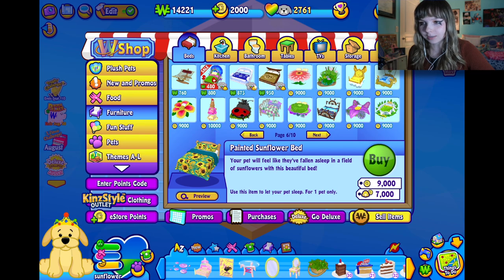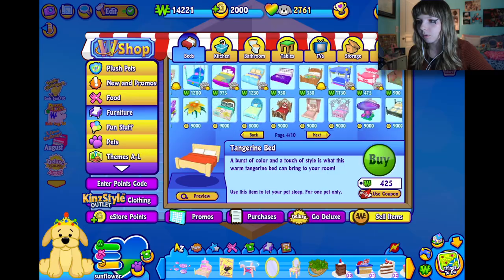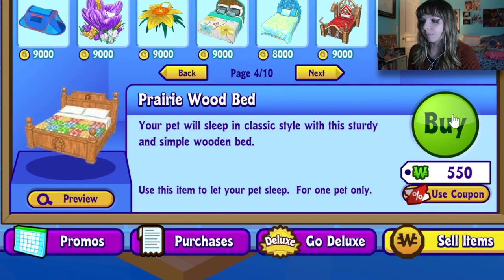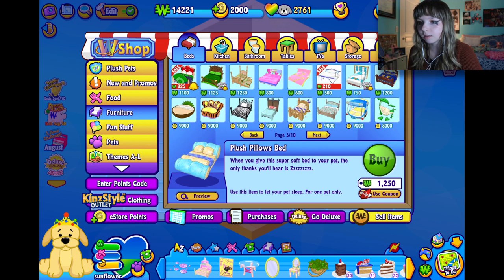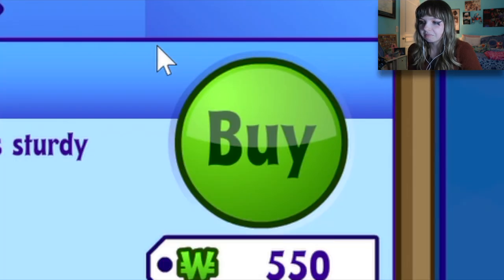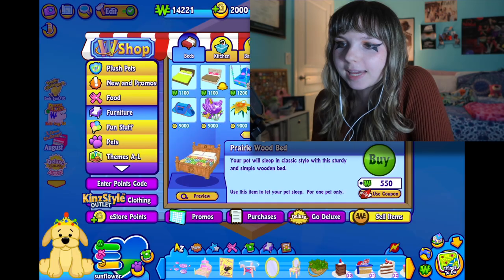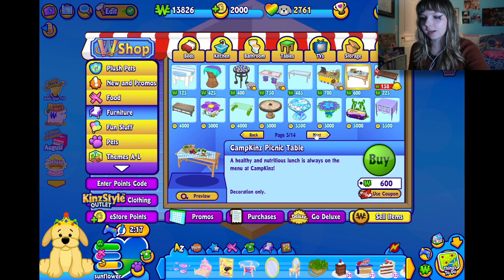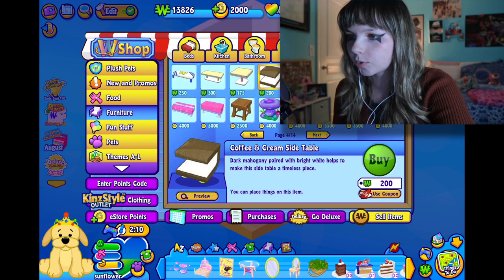What costs Kins Cash and isn't horrendous? Not a lot. This Prairie Wood Bed — maybe we can make that work. For 550 I feel like we're gonna have to make it work. Oh wait, this one's on sale — a hammock. Oh no, I'm not a deluxe member. The picnic table is kind of cute. I ended up just getting the plain boring bed — a lot of these options suck.